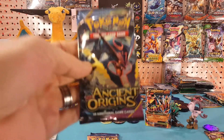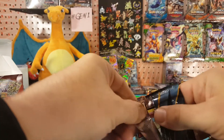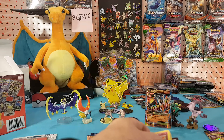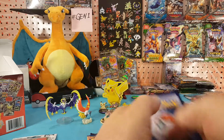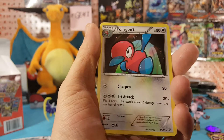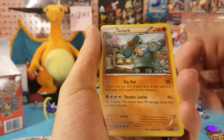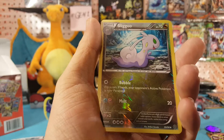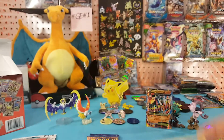On to Ancient Origins. We have Lucky Helmet, Rotom, Porygon 2, Cotney, Cotney, Relicanth, Golurk, Persian, Baltoy — Sligoo is the reverse and Metagross is the regular rare.